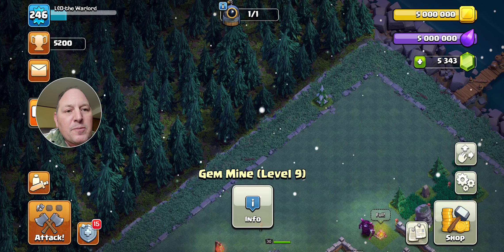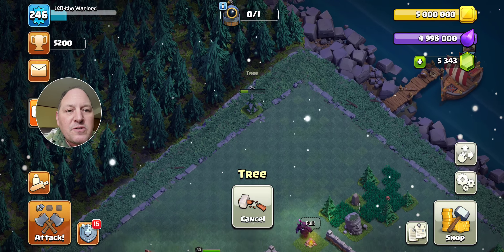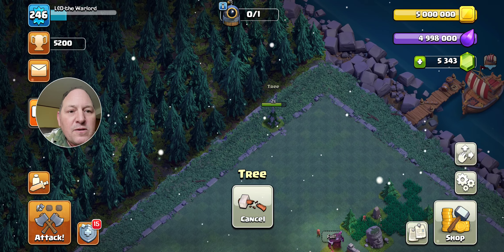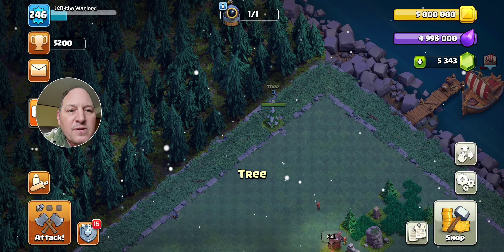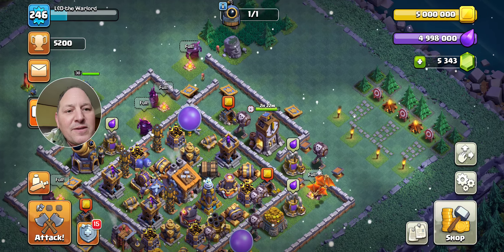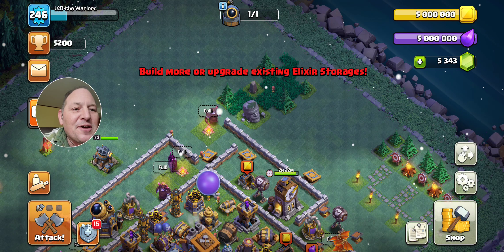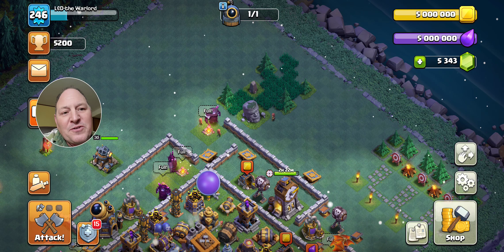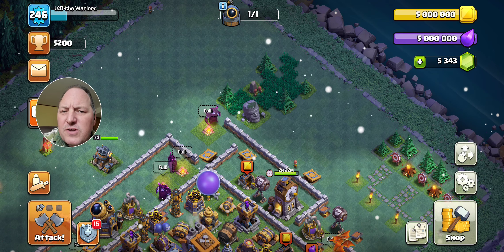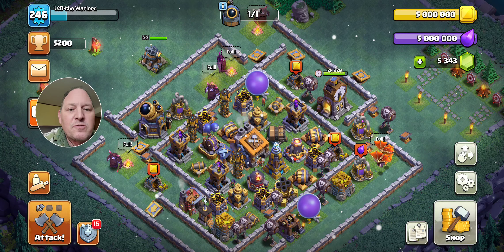In a month that gem mine is going to give you 150 gems, and that's important. Also, clear the obstacles that pop up — you collect gems from those. I've got this little tree here — let's see what happens. It just gave experience points for that one, which is a bummer. But these obstacles in Builder Base often have gems; sometimes it's just a single gem, but I've gotten up to five gems from some obstacles.